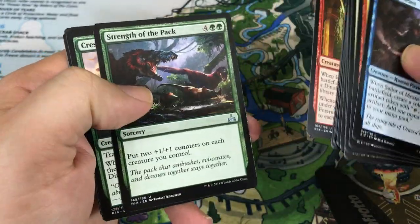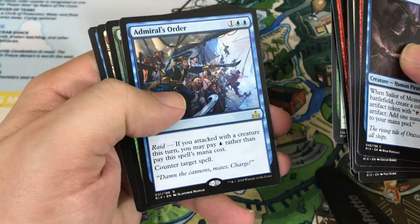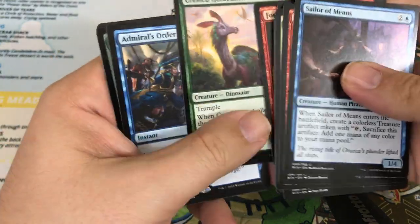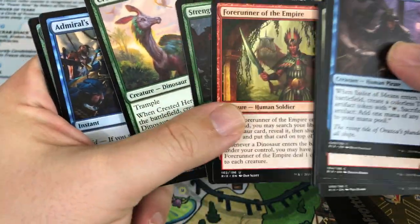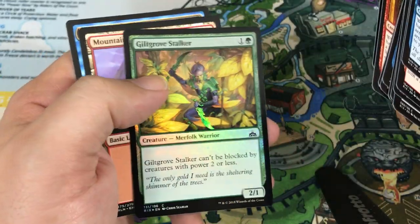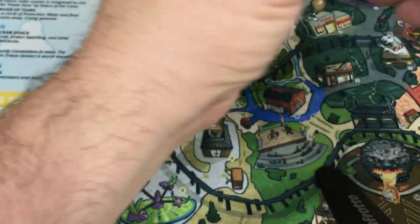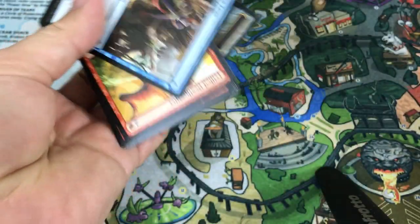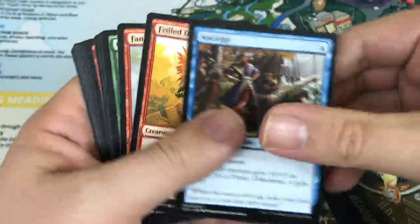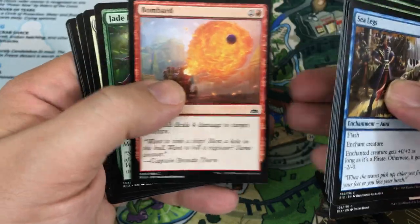Strength of the Pack, Crested Herdcaller, Forerunner of the Empire. Admiral's Order is our rare — actually a pretty sweet card, another one that's come up on sideboards so far. And Gilgrove Stalker is a foil as well. Getting all the big pulls — a lot of the cards that I've seen play. Haven't gotten the Deeproot Waters Merfolk yet though, of course that's one of the big cards. Actually, we haven't gotten a Ravenous Chupacabra either, which is an uncommon — what's going on with that?